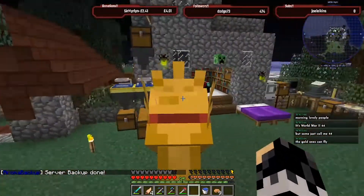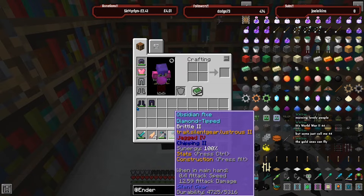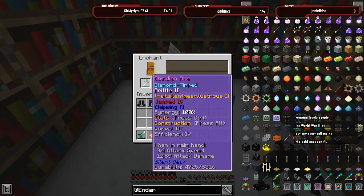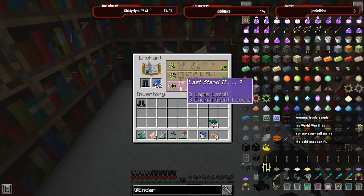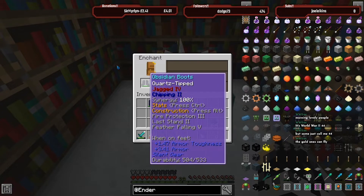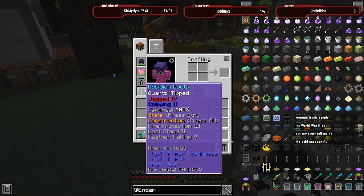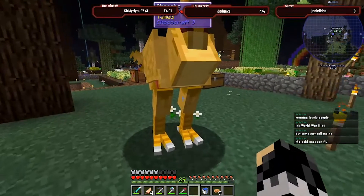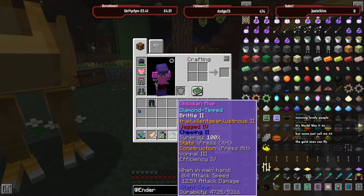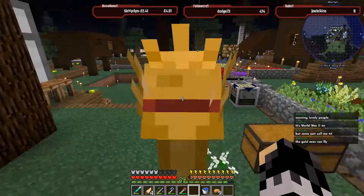I'm just going to use the enchanting area over here that we sorted last night. I'm going to enchant this - we've got Efficiency, Vorpal 3 and Efficiency. Last Stand 2, Feather Falling 5! Oh my god, Feather Falling 5 - that is glorious. I don't know what Vorpal does. I've got Feather Falling 5 and I get like half a level. We can get more.